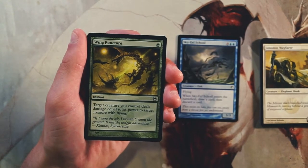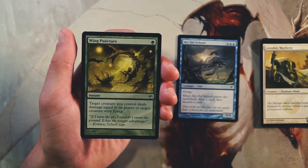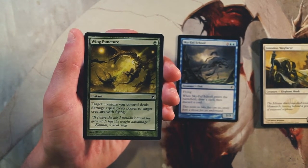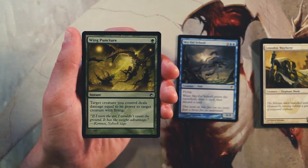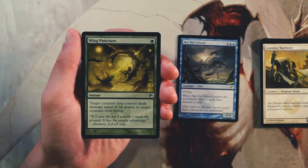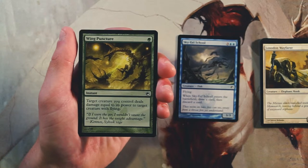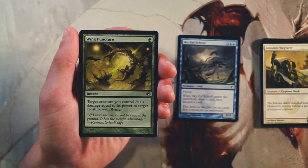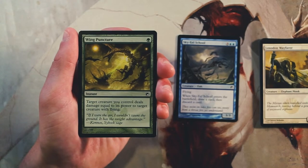Wing Puncture is an instant for one green — target creature you control deals damage equal to its power to target creature with flying. This is a very situational card: your creature's power has to exceed the opponent's creature's toughness, and that opposing creature also has to have flying. That's very specific. I don't know how often it'll be relevant, and if the opponent has no flyers it's absolutely useless. I wouldn't take it early, but maybe later in a green deck as a light removal spell.